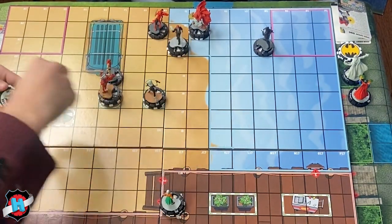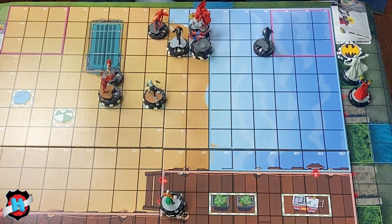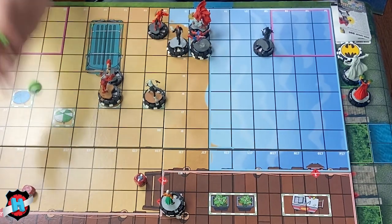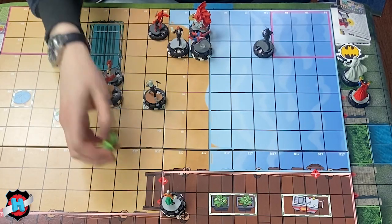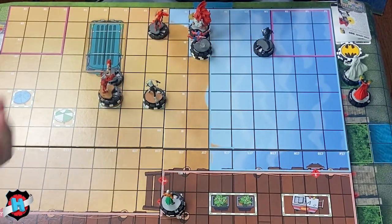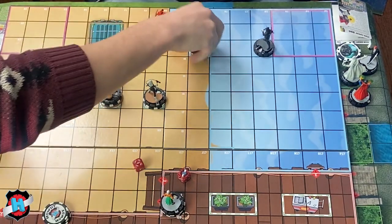Speed Demon hypersonic flurry — seven squares — targeting two characters. Eight and seven, hits them both. Matt Murdock and Spider-Man take their damage. Second attack on Spider Supreme — another 11. Spider Supreme takes four damage, and Speed Demon takes mystics in return — two damage. Pretty tight situation.